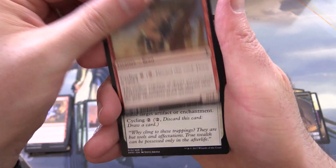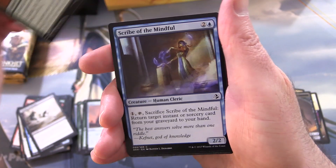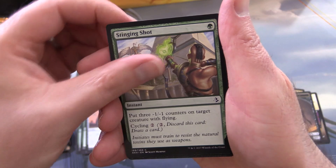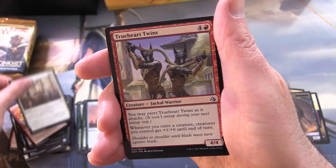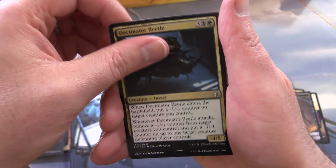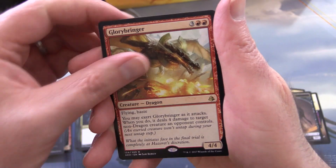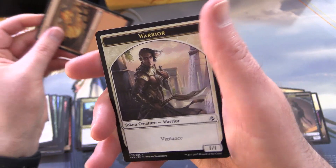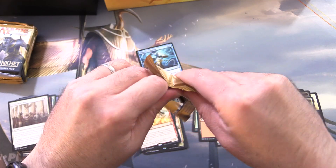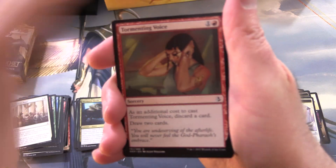They had all sorts of zombies in this set — I think a lot of times they were looking like mummies. Pack four: Desert Cerodon, Forsake the Worldly, Seeker of Insight, Wander in Death, Greater Sandworm, Scribe of the Mindful, Supernatural Stamina, Stinging Shot, Magma Spray, In Oketra's Name, and Trueheart Twins for the uncommons. Cryptic Serpent, Decimator Beetle, and Glory-Bound Initiate. So did you play Magic back at the time of this set? I know a lot of people hated it.